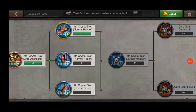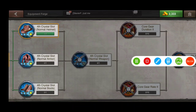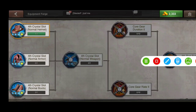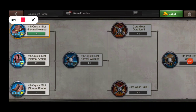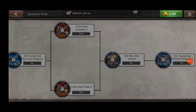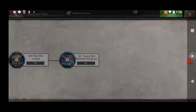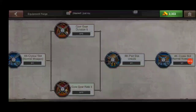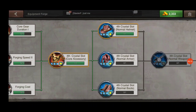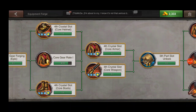These researchers allow you to put gems in your normal helmet, normal boots, normal armor, normal weapon, and at the very end you can unlock the fourth gem slot for your accessories. Now that we've seen this, I have the ability to do epic core crafting.